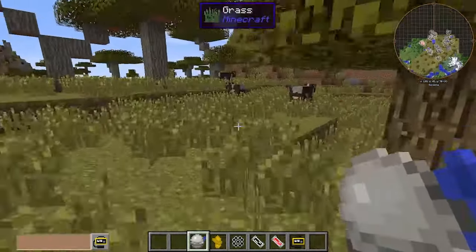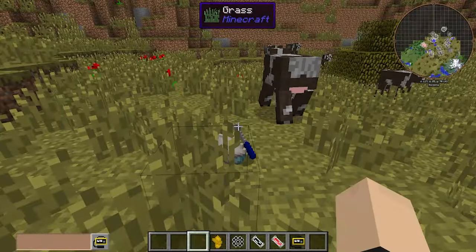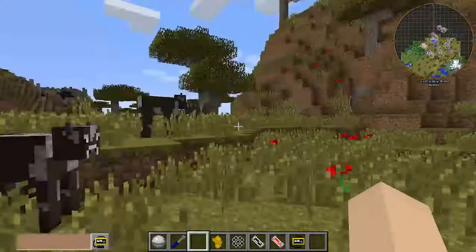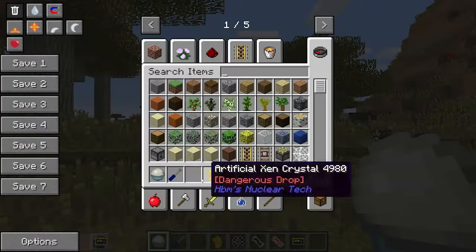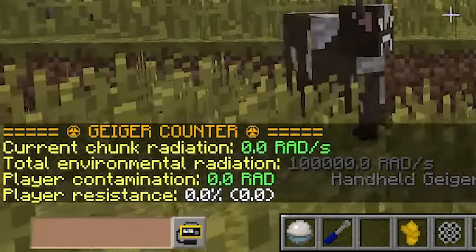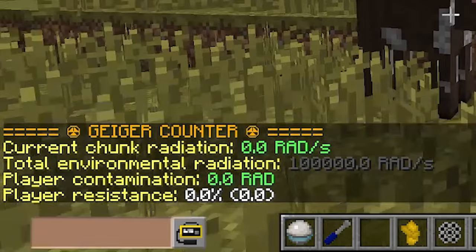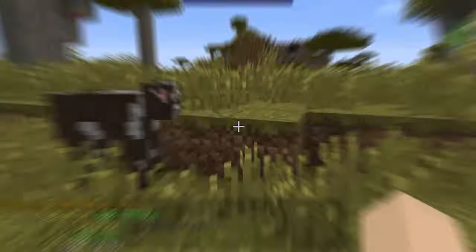Next we have our Suspended Demon Core. This is not too much by itself because it hasn't been dropped yet, but the minute we drop this bad boy, bad things start happening — just to us, because we're getting 100,000 rads per second. Total environmental radiation: 100,000 rads per second. That's not a good thing to have in your inventory.